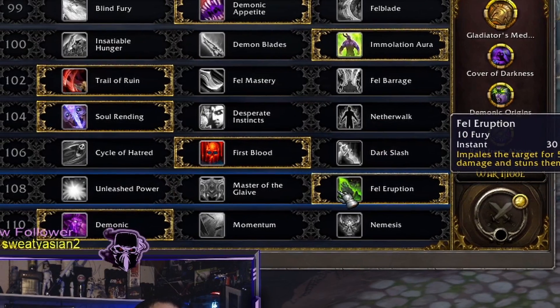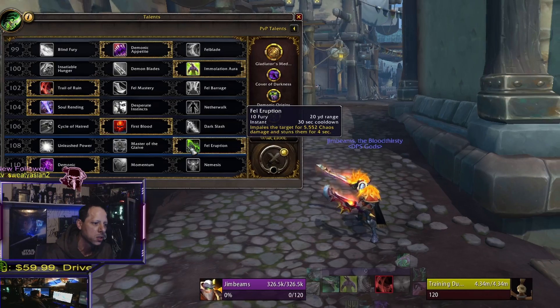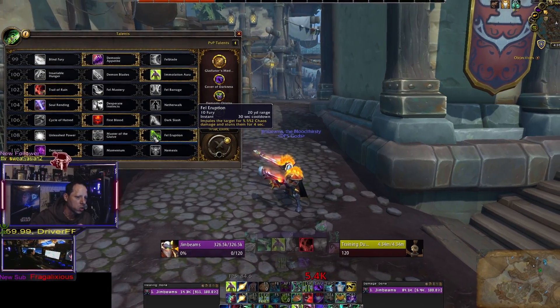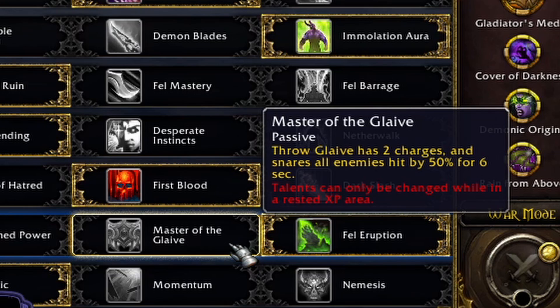There are two talents you could run at the next tier. I run Fel Eruption — I don't ever change it. This is my go-to talent because it gives me a ranged off-stun. I'm able to catch a druid or a mage or something that's trying to range me, or it's just an off-stun that I can throw into my rotation in a round situation.